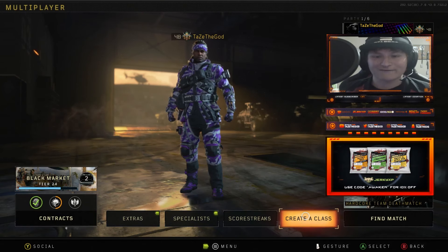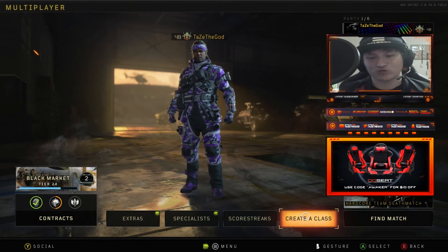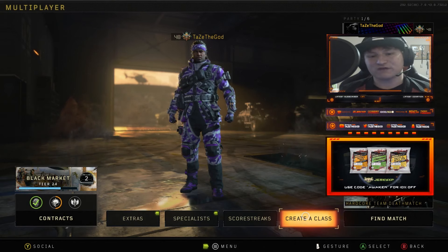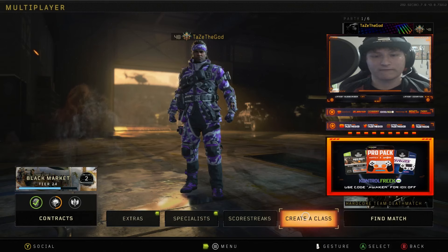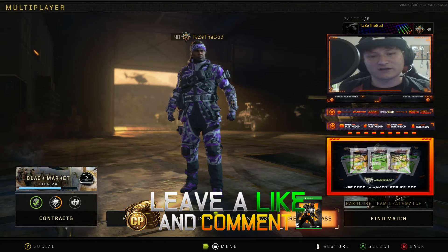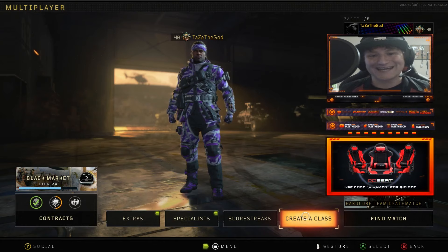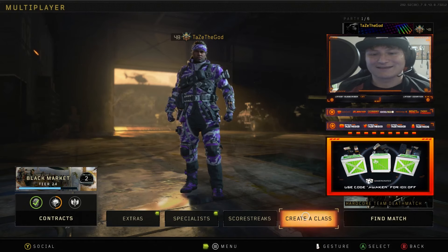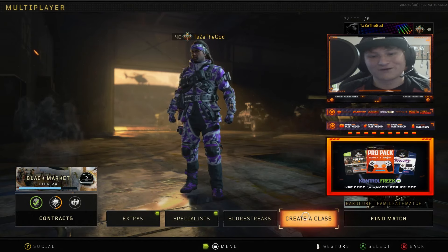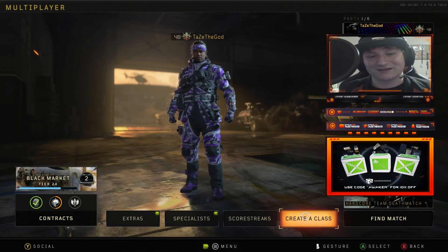For some of you guys wondering — most of you know I went to CWL Anaheim over the last weekend and had a ton of fun. Slasher, the MVP, who's also playing for 100 Thieves, ended up using this specific class setup I'm going to show you guys. They won London and Anaheim with it. Before we get into it, please do a like on the video and subscribe to the channel if you're brand new. With that being said, let's take a look at the class setup.